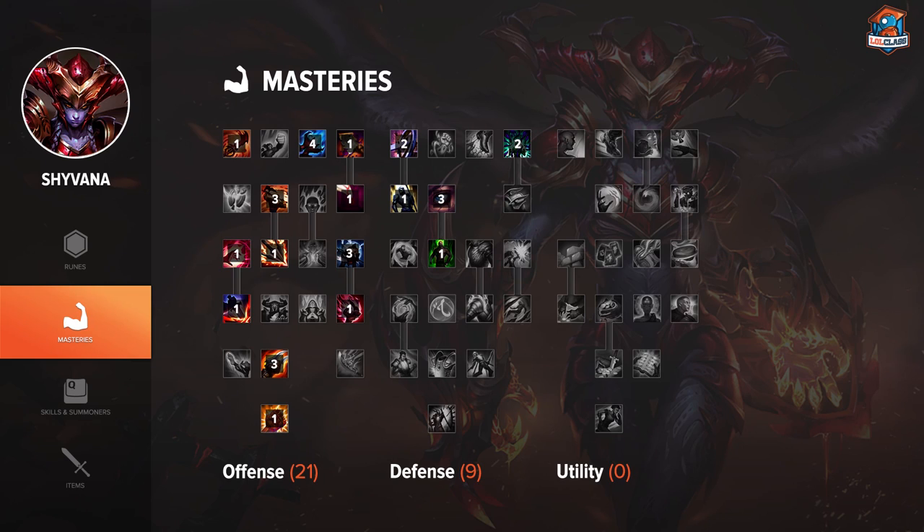In the offense tree you take Butcher, Feast, Double-Edged Sword, Brute Force, Martial Mastery, Spell Weaving, Blade Weaving, Executioner, Dangerous Game, three points in Devastating Strikes, and one point in Havoc. Then in the nine defense points you take the standard nine defense used on any jungler: two points Block, one point Unyielding, three points Veteran's Scars, one point Juggernaut, and two points Tough Skin.